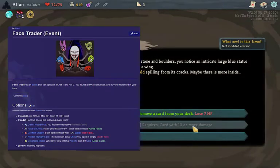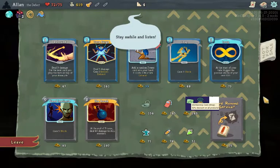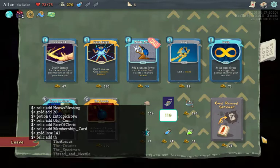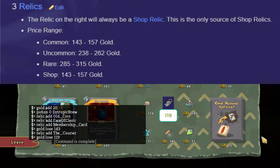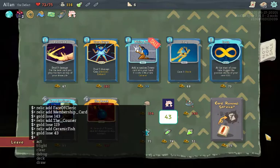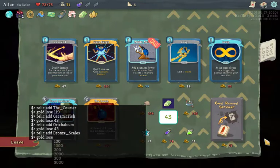The next event is Face Trader, meaning I'm able to get Face of Cleric to continuously raise my maximum health. Next up is the shop, and there's a lot to cover here. The Membership Card halves the price of all items — it's a common shop relic costing between 143 and 157 gold. It's supposed to reduce prices right away, but I guess it didn't because of Base Mod. The next relic I need is the Courier, which makes it so the shop doesn't run out of things to sell and reduces all prices by an additional 20%. The lowest price of an uncommon relic like this is 238 gold, so I'll use that as the base. Divide by 2 for the Membership Card: 119 gold. Next I buy Ceramic Fish for 9 extra gold after combat, then Bronze Scales so enemies take 3 damage after attacking me, and Orichalcum so I gain 6 armor at the end of my turn.